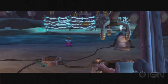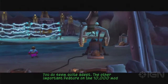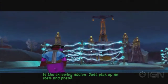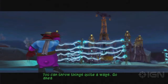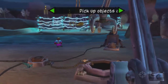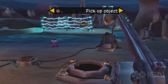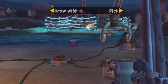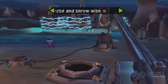This is easy. You do seem quite adept. The other important feature on the 10,000 model is the throwing action. Just pick up an item and press the circle button to throw them. You could throw things quite a ways. Go ahead and hit that electric fence with one of those rocks. Nice shot. Let's see you do it again.